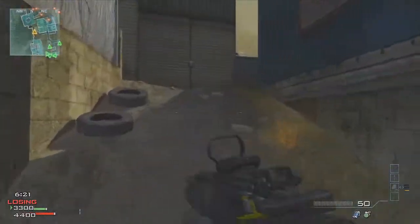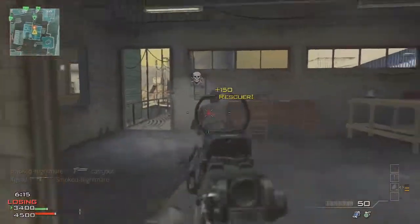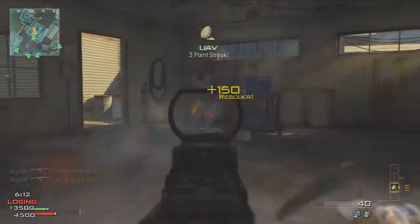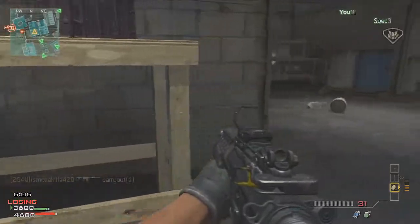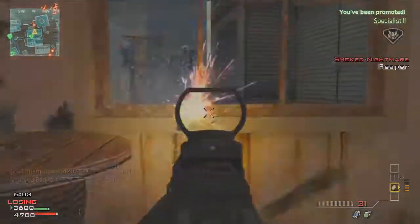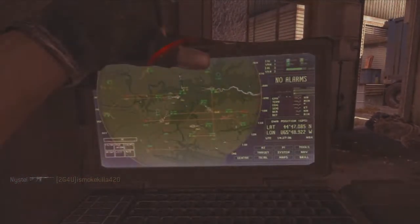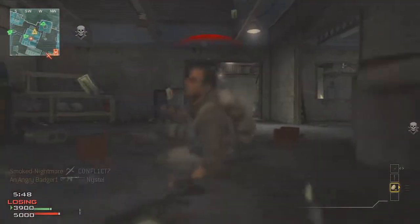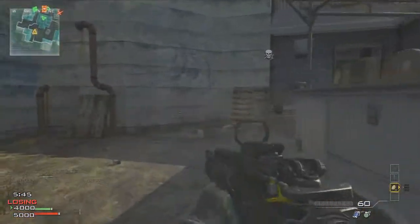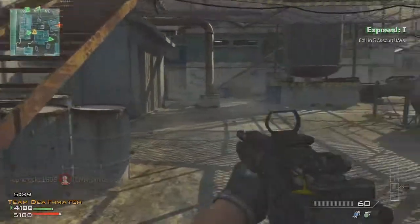I'm trying to be cautious on this map because I don't know it very well and I don't even remember the name of it. I thought I'd get a double kill but I was a little too late. My second chance with the Predator missile — I try to get a guy but nobody's home, and as soon as I come out I get killed. I need to find a better spot to deploy my Predator when I get that killstreak.